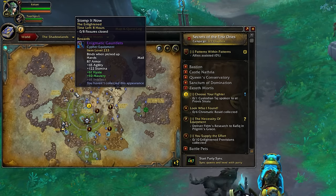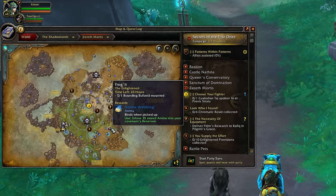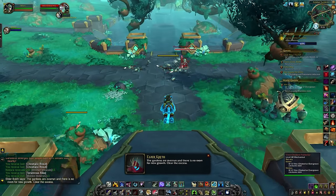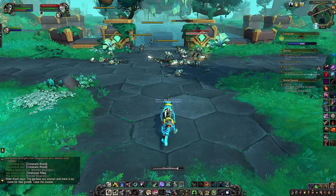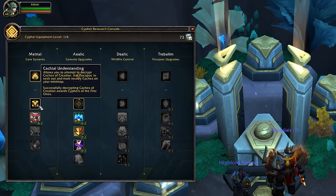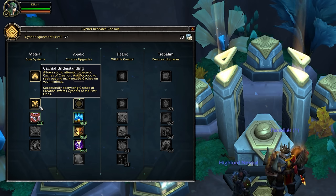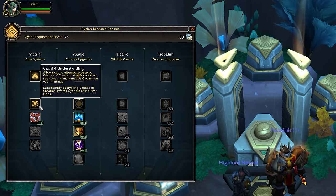The next most important thing to get done would be the world quests on your map. Every world quest you complete will earn you 125 reputation and give some good progress towards completing the Patterns Within Patterns bi-weekly quest. You're going to start out with two world quests to complete per day, so it's definitely not going to take you very long, but they are definitely worth doing. There is a trait point in the Cypher of the First Ones system — when you've researched Keikiel Understanding, you'll have three world quests to do per day, which will increase your overall daily rep gains.